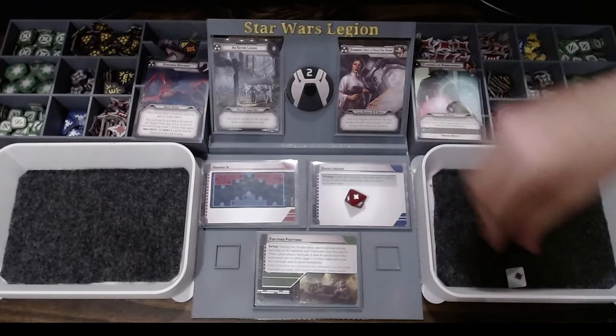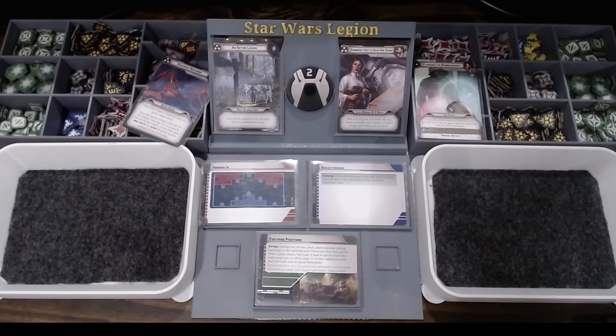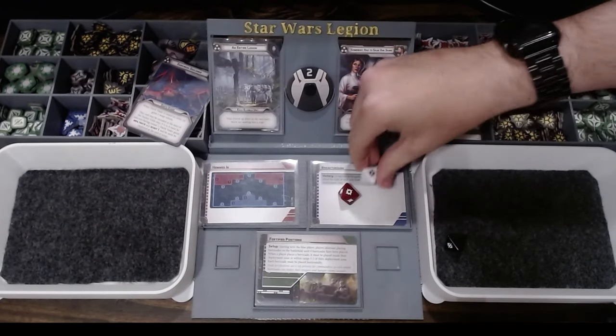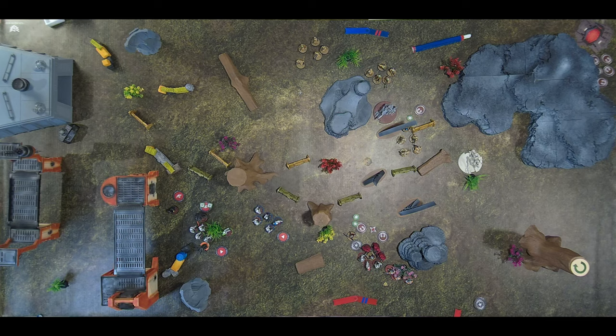Then she's going to Gunslinger the Black Squad and the Blue Squad. So two — one goes for cover, so I lose one and a suppression. And the other one — light cover I believe. Two with criticals, so I lose one, then suppression.